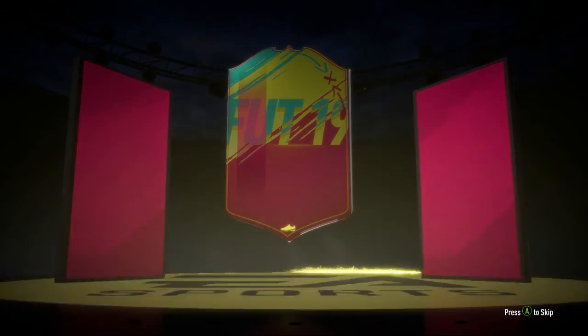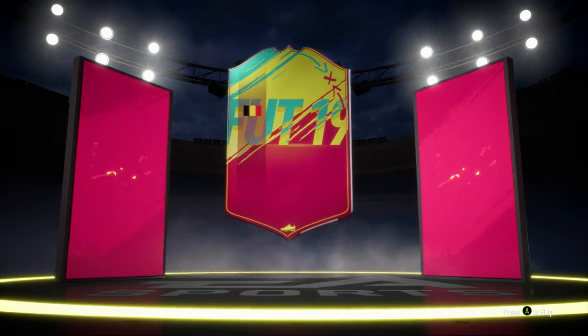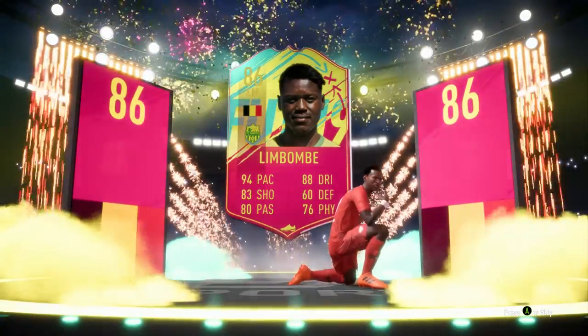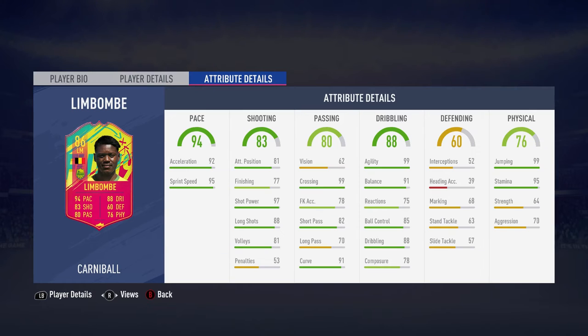We're going to open the pack in a separate video, but first let's have a look at his stats with the walkout animation too. The card design looks really nice — a nice lime-looking ring. He walks out there. Looking at his in-game stats: 94 pace overall, 92 acceleration, 95 sprint speed, very good long shots and shot power.